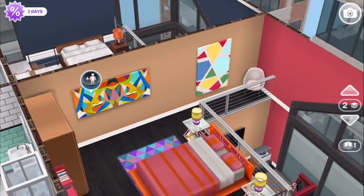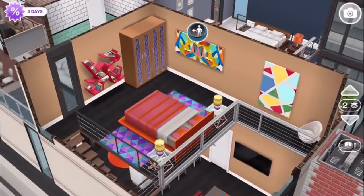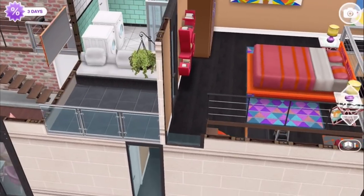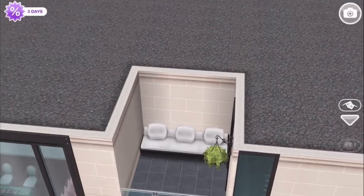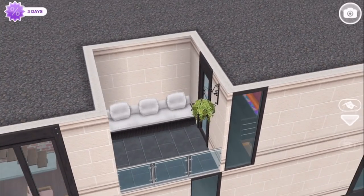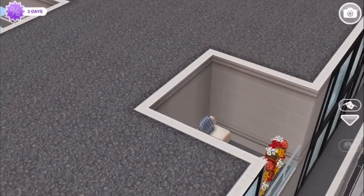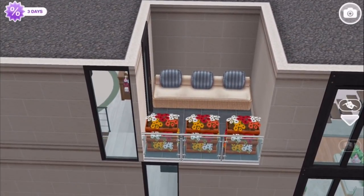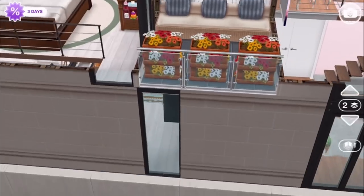There's a door off of the bedroom, just as there is for the apartment opposite — it goes out onto a cute little balcony. So this apartment has a little seating area here with a hanging plant, and this apartment over here has a little seating area with just plants and planters.